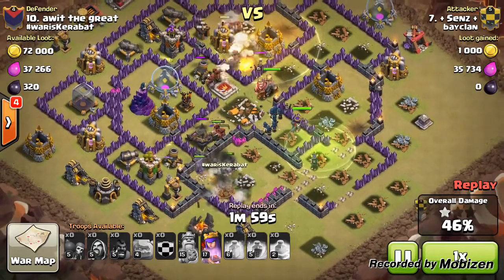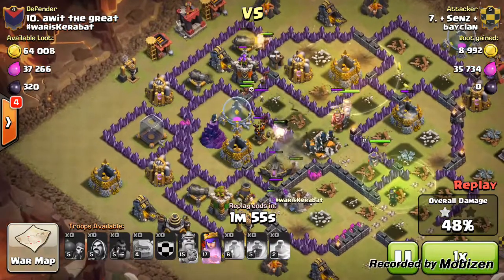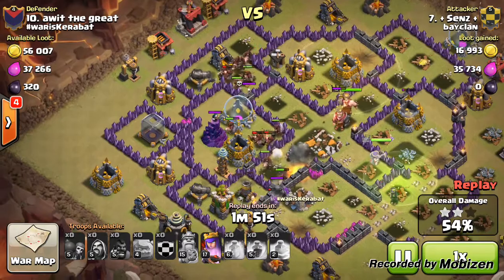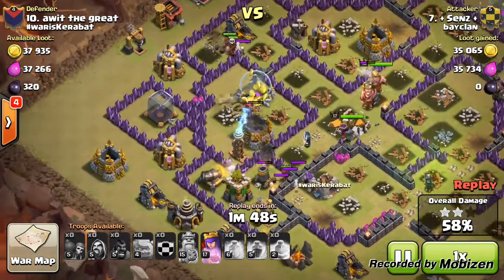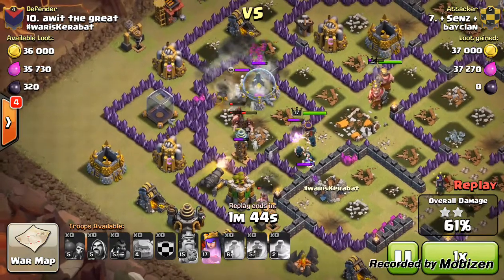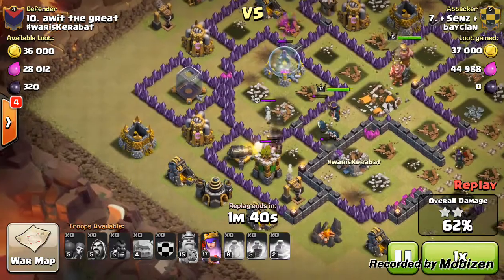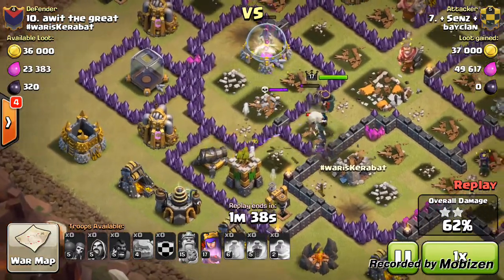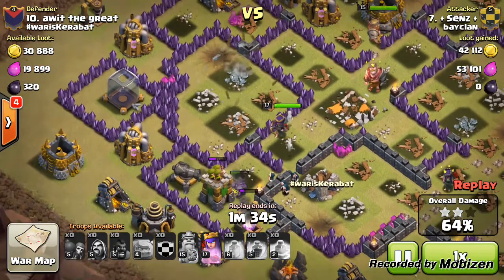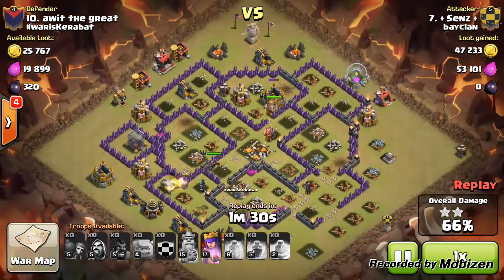There are quite a lot of defenses left but plenty of wizards in the middle of the base. There's still a golemite left over from the clan castle. The hogs start to die off from one giant bomb and a few spring traps, but the golemite gets in front of the wizards, and they'll take out those remaining defenses.